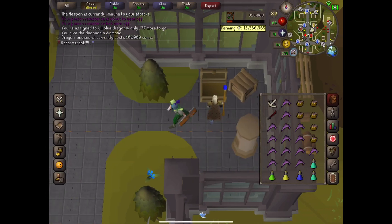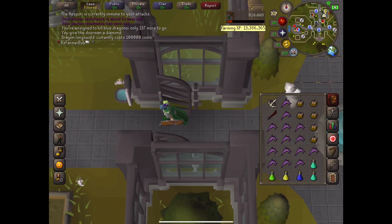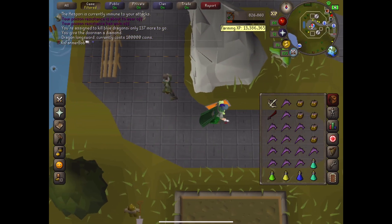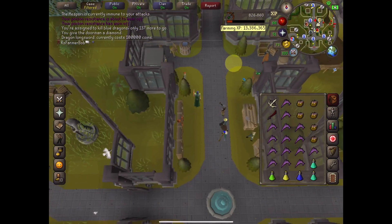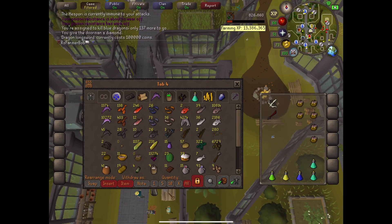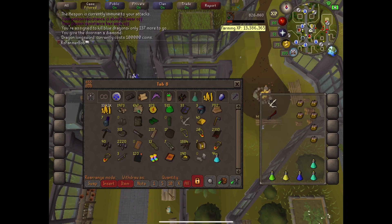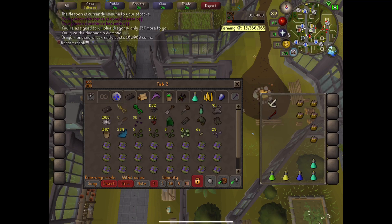Okay, this is take two. I set up my prayer auto for mage, which I'm going to be praying the whole time. Oh, I didn't get my quick tab out. We're gonna go do that and put Scully back in the bank too, because I don't want Scully to die. If I die, I don't want to lose Scully. I'm gonna try it this time because my cape works as a teleport too. I'm gonna try to see if that will work to get me out of there, or if I'm gonna get hit too often.